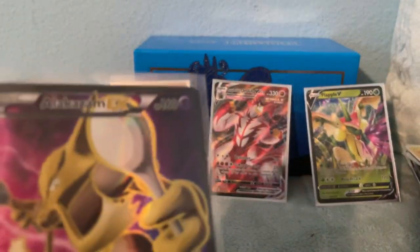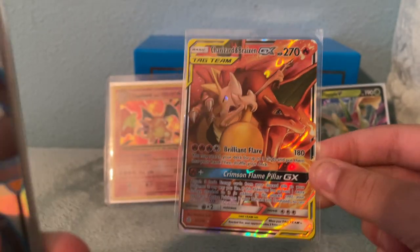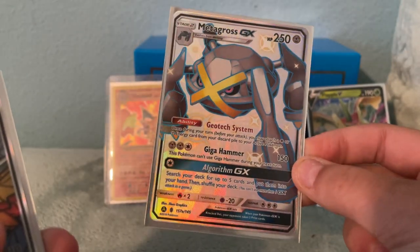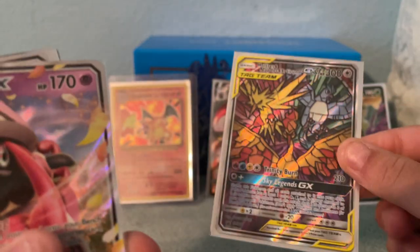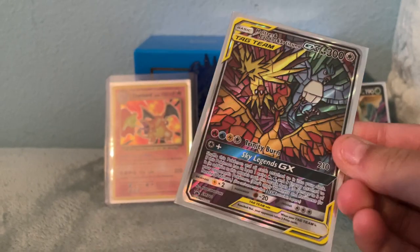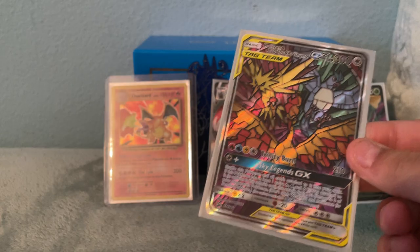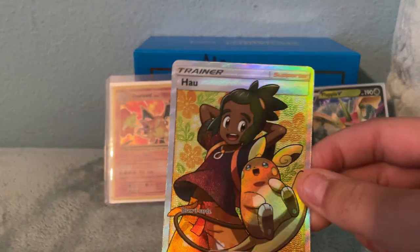Steelix — probably not going to trade this. Alakazam Full Art. Charizard and Braixen Tag Team GX card. Shiny Metagross — this is a promo. Another promo card. Moltres and Articuno with the glass effect — this came in the ETB if I can remember correctly. Yeah, definitely not trading this — that took a lot to trade for.